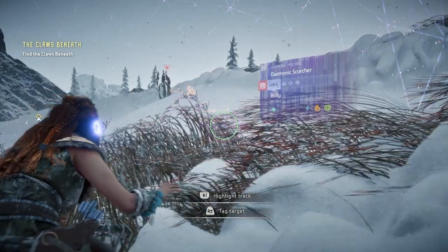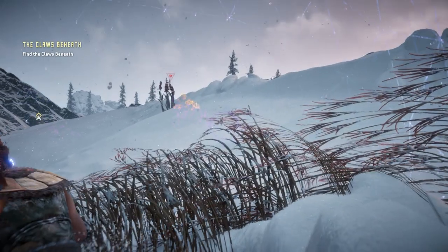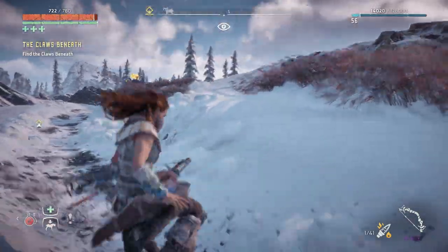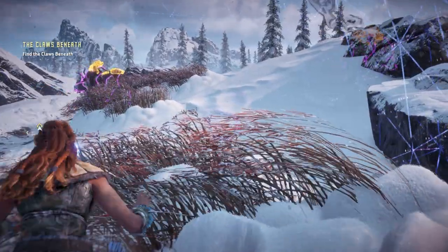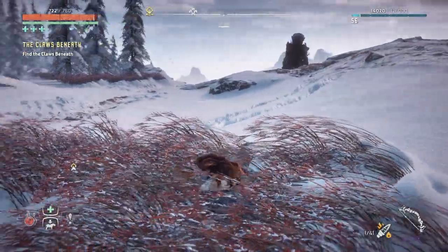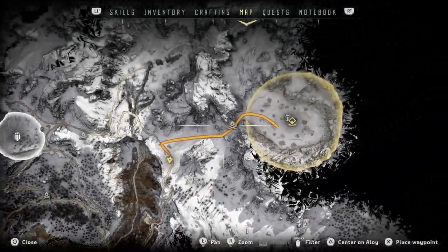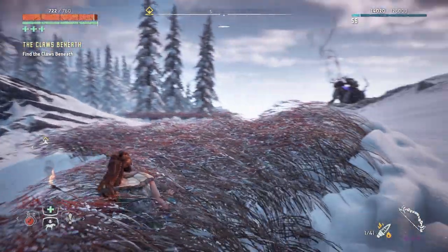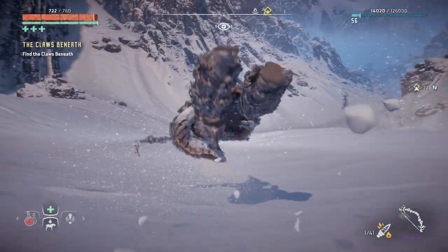Oh crap — that's a scorcher! And another one — there are three scorchers! How would you even fight three of them? I'm not going to fight — I just want to see. How would I even go about doing this? We're going to fight them but not today. There's a campfire nearby — we'll come back for them. At least we know they're there. Let's get out of here.